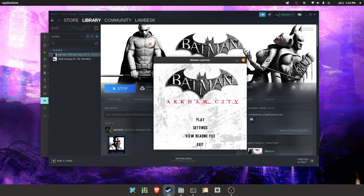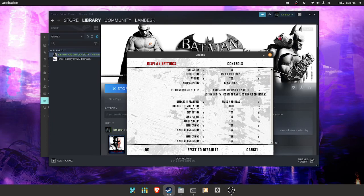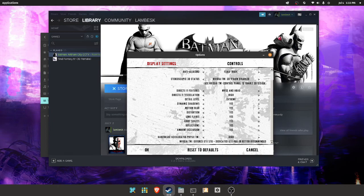Welcome to this playthrough for Batman Arkham City. Before I get started I'll show you the settings I'm running here on Linux using Glorious Eggroll Proton 7-24. I have VSync enabled for better video quality. MSAA anti-aliasing did seem to decrease performance, so I'm using FXAA High which keeps me at 50 frames per second on average. I have DirectX 11 features on with extreme detail level, everything set to high, and hardware accelerated physics enabled.